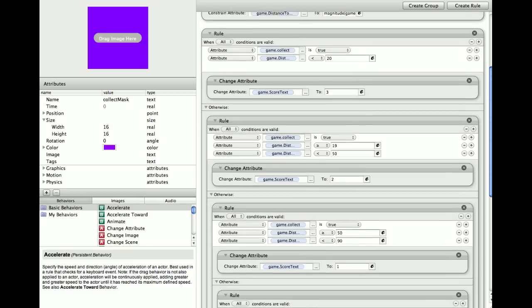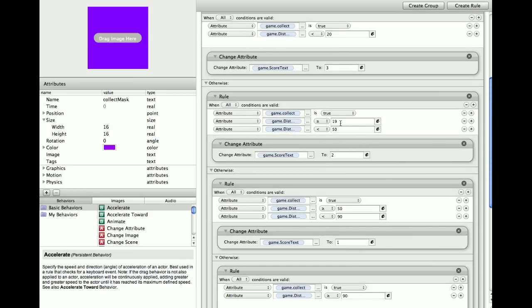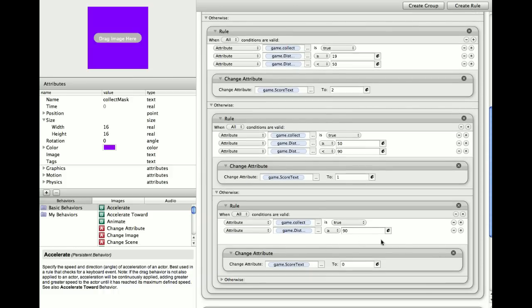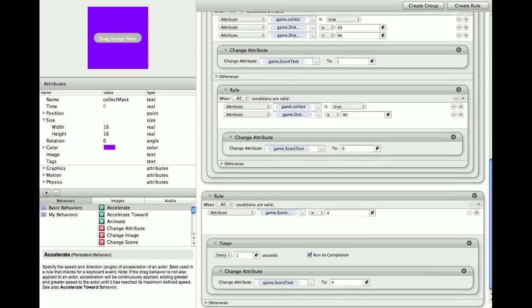This is the rule that tells you what achievement you get. It snaps towards the centre. If you get real close to the centre — less than 20 — you'll get a perfect. You can increase that area if you want a bigger zone for a perfect score. The next one gives you a good, and that's equal to or bigger than 19 up to 50. Then 50 to 90 gives you an okay. Anything more than 90 — we're using magnitude for this — gives you a miss. You can change those numbers to make it easier or harder.